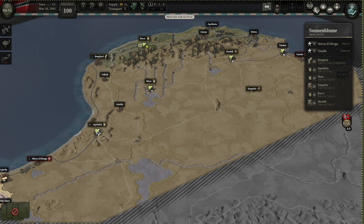Just make sure your units are close enough to be able to get supply. Once you have both Mersa Elbrega and Agadabia, which should be around turn five, the furthest you can place your supply hub will be somewhere here — this is the furthest hex — and that's kind of the main problem for the map.